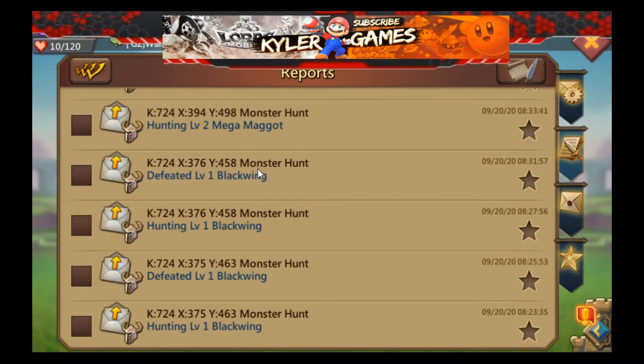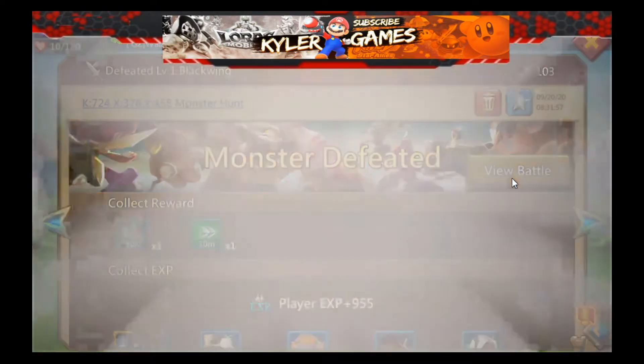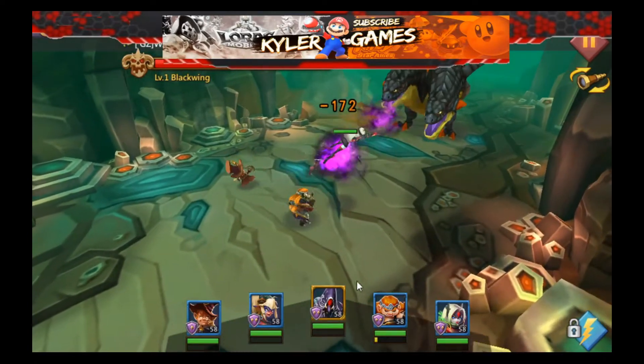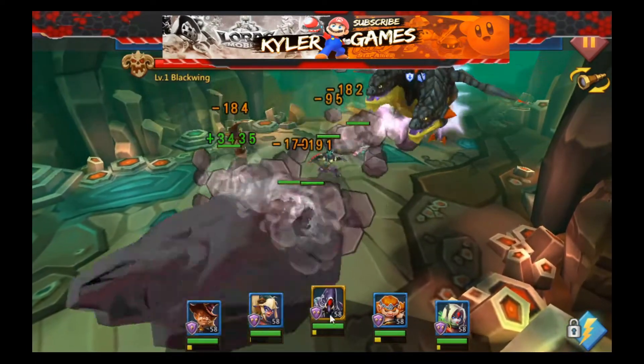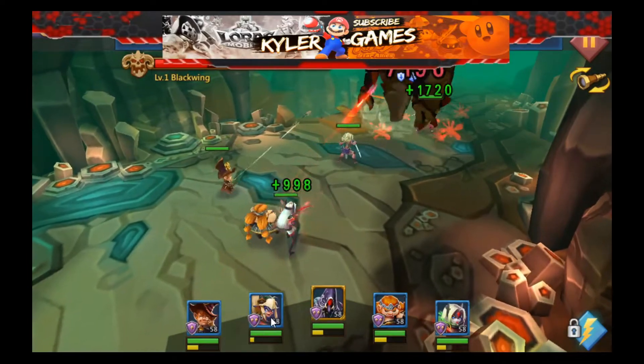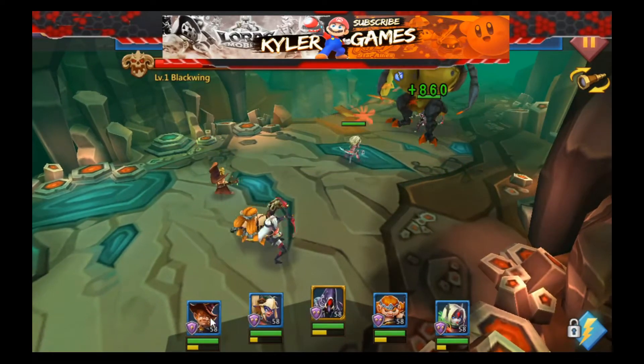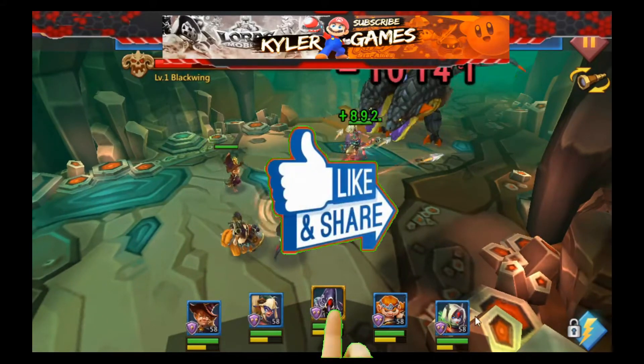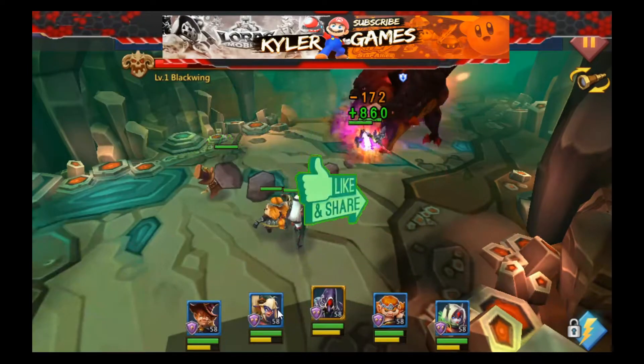Let's take a look at the hero combination that we use: Demon Slayer, Trickster, Tracker, Black Crow, Dracker.